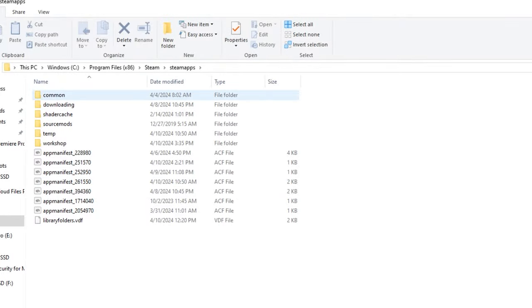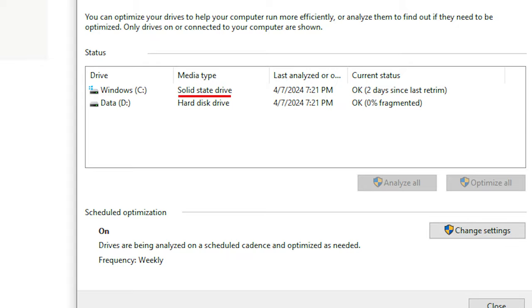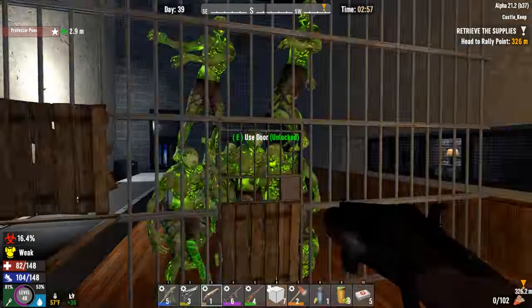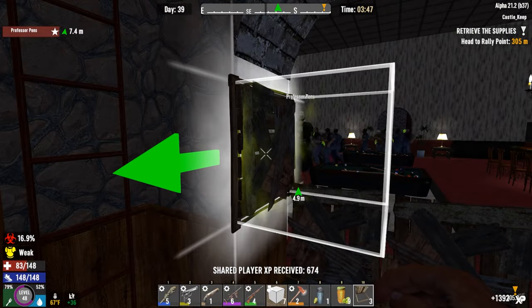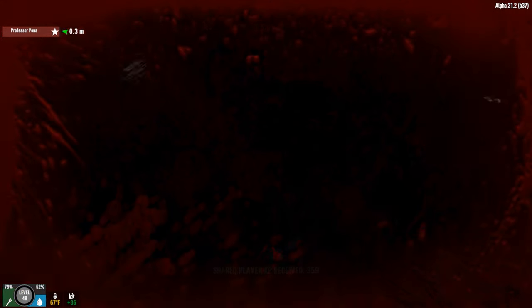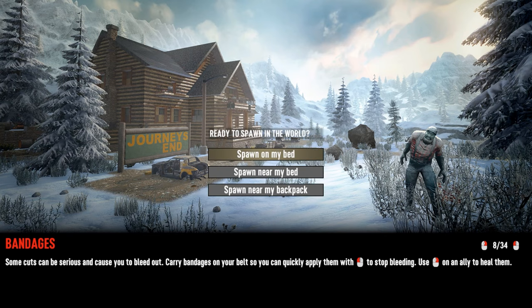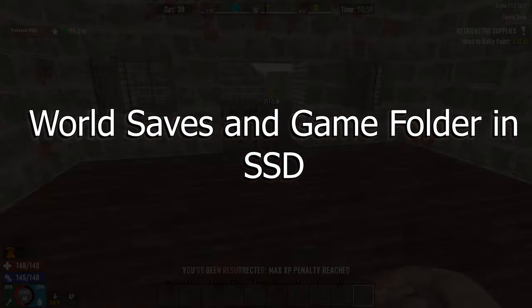First, make sure your game is on an SSD hard drive. This has been proven to help with loading and FPS issues — it speeds up load times when dying or spawning into your world and also improves world generation, making the game feel more responsive. Importantly, make sure both the game and your world saves are on the SSD. A common mistake is moving the game over but forgetting to move the world saves as well.